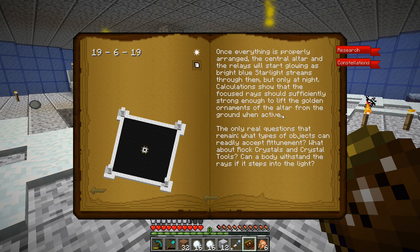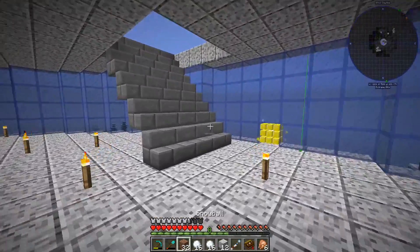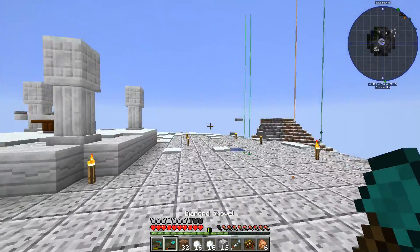Once everything is properly arranged, the central altar and the relays will start glowing as bright blue starlight streams through them. The only real question remaining: what types of objects can readily accept attunement? So we need to start messing around with some attunement stuff.